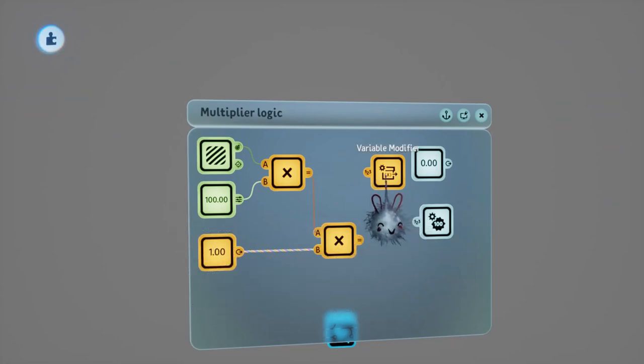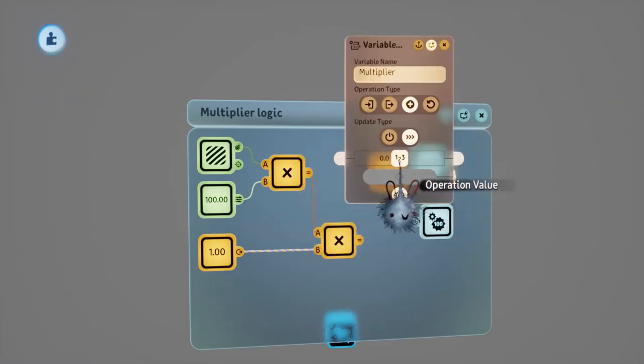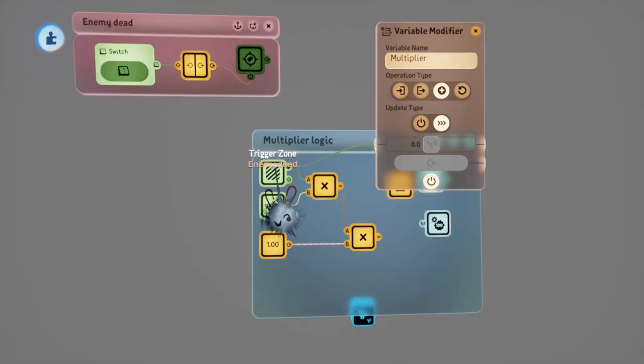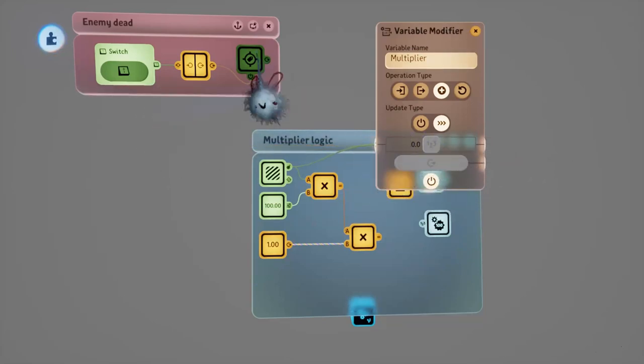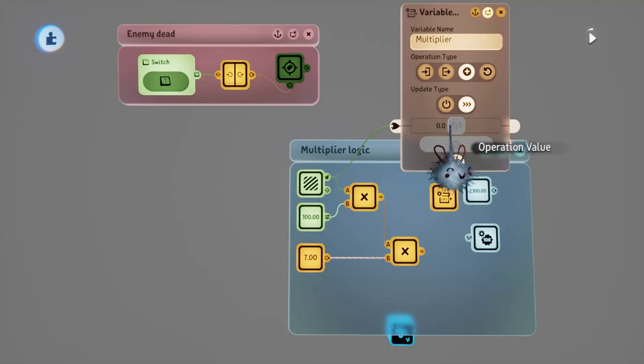We'll need a way to add to our multiplier variable when we kill an enemy. We'll use our variable modifier, tell it to update the multiplier variable, set it to add, and turn it to continuous. We'll plug the number detected into the slider. You can see that if I activate the trigger zone by simulating an enemy dying, the number detected output modifies the value to be the number of enemies that died in that frame. If we kill two enemies in one frame, this slider changes to two and adds two to our multiplier.